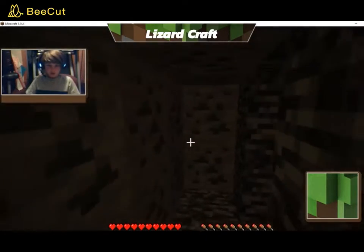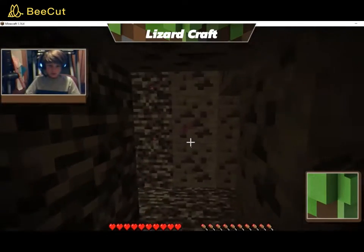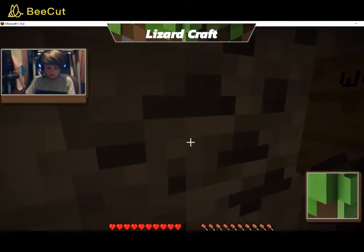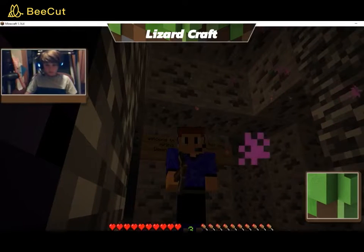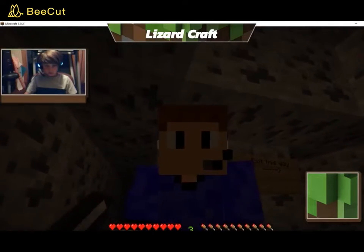So exit is this way. I'm guessing that's a pressure plate to teleport, and then that's the exit. I'm gonna do a little mining and I'll get back to you guys when I'm finished. We finished mining — 30 pieces of it.